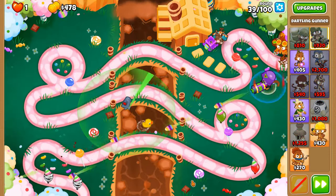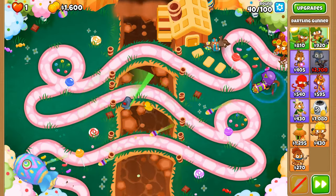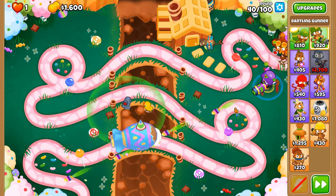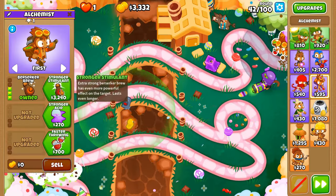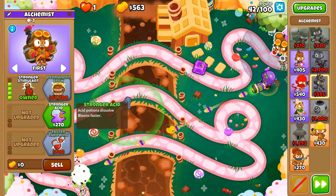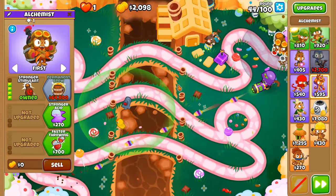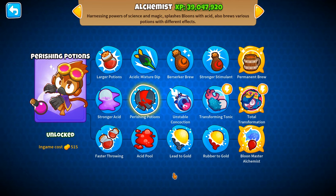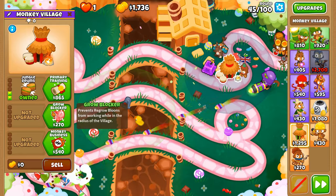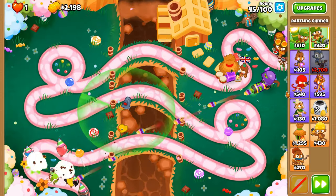Hydro Rocket Pods is online, which means we've got more pierce and more lead popping potential per projectile — I'll say projectile rather than dart because it's no longer a dart, it's a missile. Strongest Stimulant — and no, we are not applying the Perishing Potions because of the second option which removes the fortified layer off smaller balloons. Think about how much that's going to steal pops on round 98. Got Jungle Drums for now and will eventually go for Call to Arms, but that's not necessary right now because we have innate camo detection.